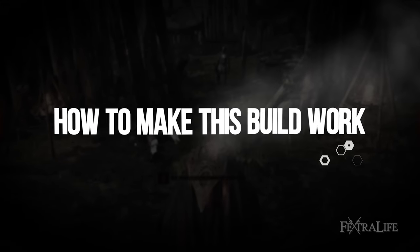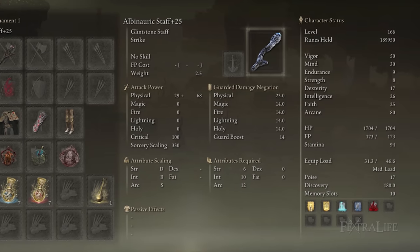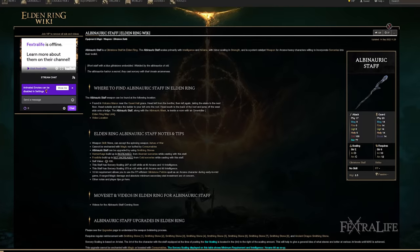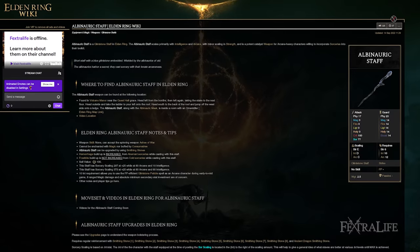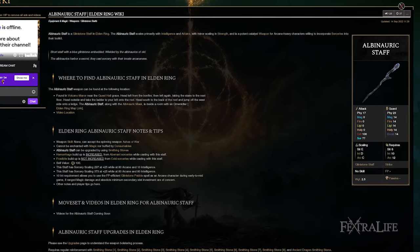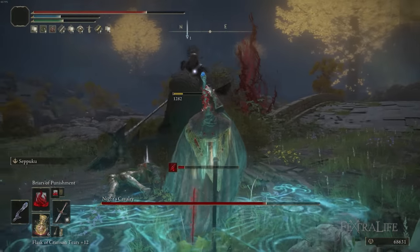Let's talk about the Albinauric Staff. This is a staff that scales primarily with Arcane and some Intelligence. It has decent sorcery scaling at 80/80, being about the same as the Carrion Regal Scepter, which is obviously not as good because that's a lot more stat investment. But what this staff is good for is that it improves the bleed buildup of the Aberrant Sorceries because it has Arcane Scaling — it's the only staff that has Arcane Scaling. So if you want to increase the blood buildup of those spells, you must cast them using this staff.